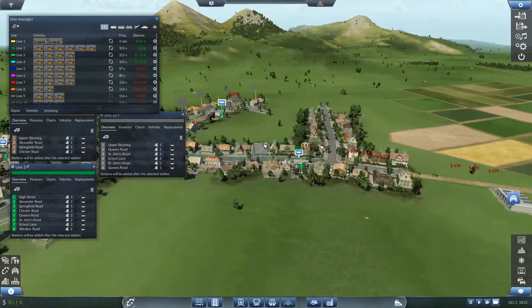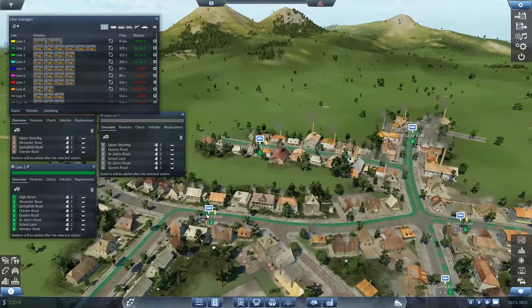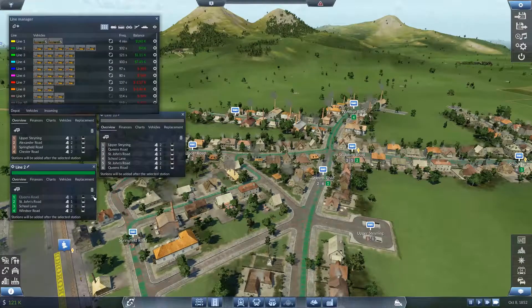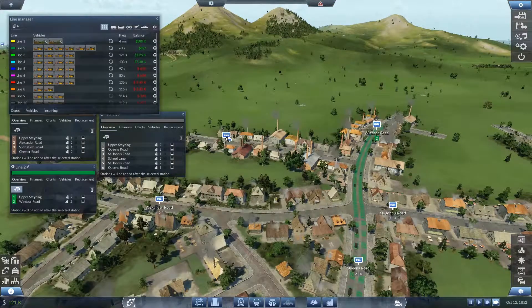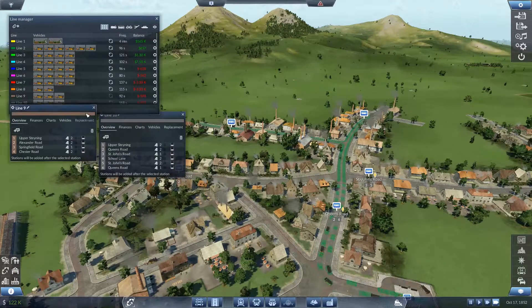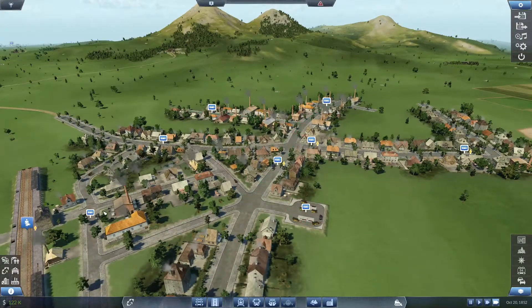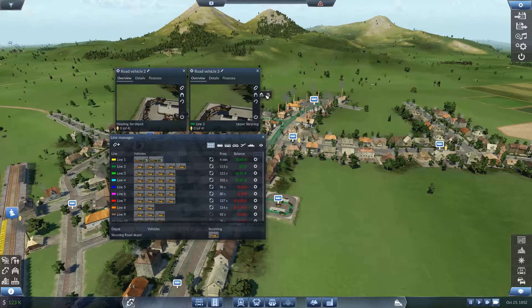All those vehicles are running their own little lines now. We can make line two cover that area and back down to the center to distribute people. We'll delete those and reroute — up to there, down to there, and back. Line two's now got so many things on it I need to take some off, so go to depot, go to depot.